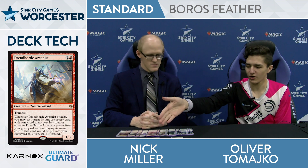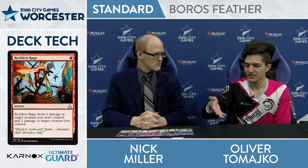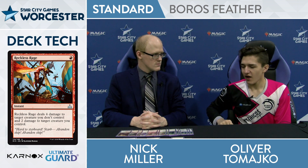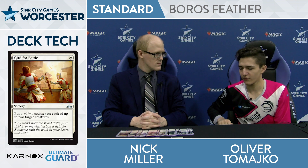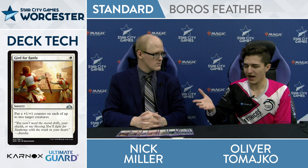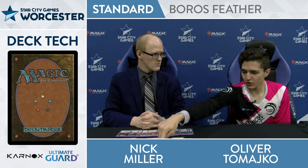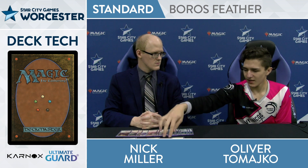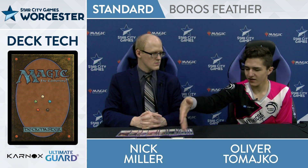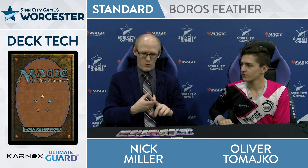Against the creature decks, you can get one of these out early and then just massacre their board with Shock and Reckless Rage — basically take out two creatures for one mana. Being able to flash back your two pump spells, Defiant Strike and Gird for Battle, allows you to just make your guys super huge. A really nice curve is going turn two, play the Arcanist; turn three, play the Legionnaire, Gird for Battle to give them both counters, attack, Gird for Battle again — the Legionnaire ends up getting four counters, becomes a 3/5, and they're just taking a ton of damage on turn three. Come out of nowhere with a whole bunch of damage.